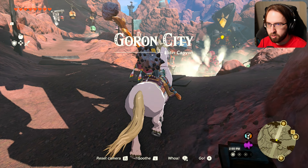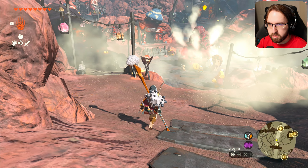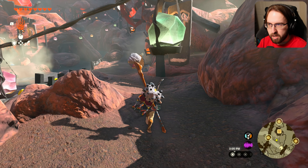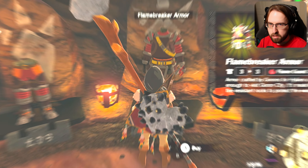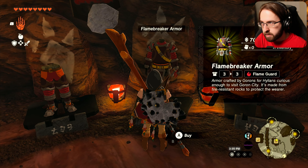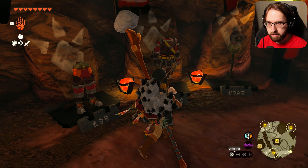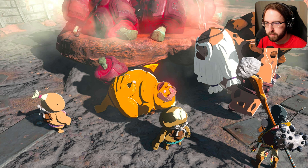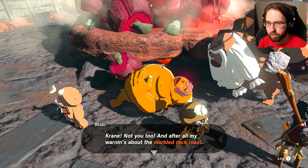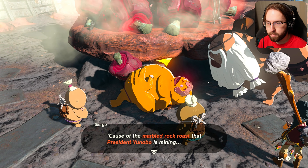We have made it to Goron City — the Eldon Canyon, Goron City. I see the shrine, I'm going to have to deal with that. First, the armor shop, because I need to buy whatever they have in stock. And they're all eating that. How expensive is this? 700, 1,400, and 1,200. I feel like those prices will go down — what is going on? Cray, not you too — and after all my warnings about the marbled rock roast. So everyone's acting funny because of the marbled rock roast that President Unobo is mining.